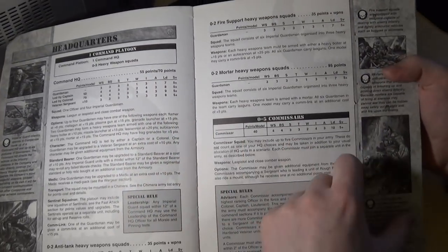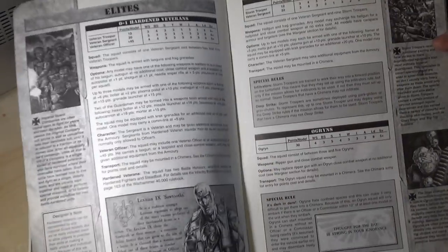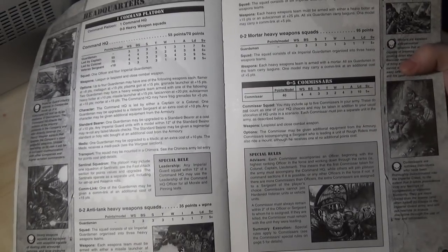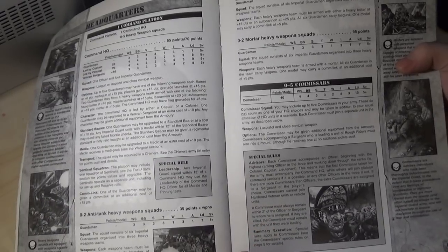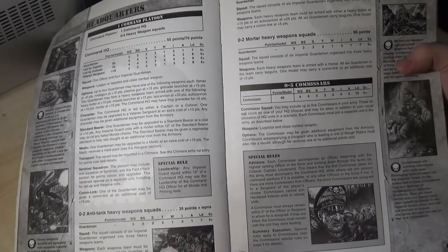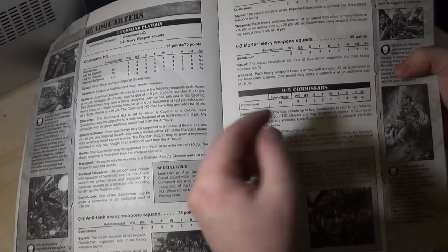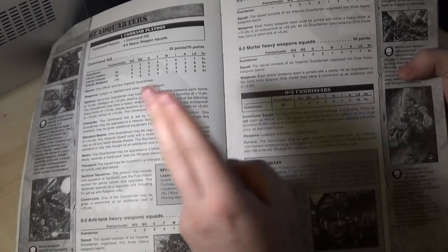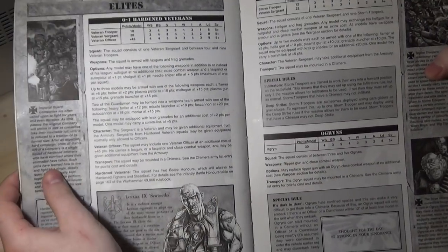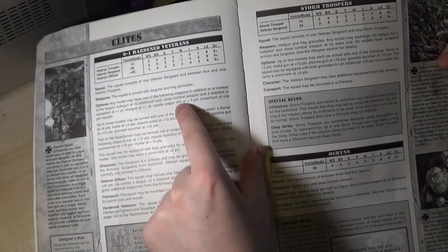If your HQ choice failed a leadership test, your commissar blew his brains out and took over command — incredible. Leadership 10 though, so you were likely to pass. You rolled two dice, and as long as you rolled underneath that leadership you were fine, but if you got an 11 or 12 your commissar just got fragged. This is all the description you got of each unit — just a little paragraph. Veterans: you could only take one veteran squad — that's it. You could spend 45 points to give the squad an officer who could take additional equipment from the armory.